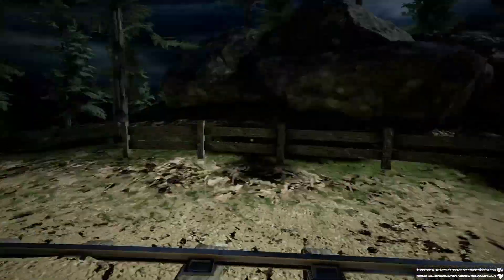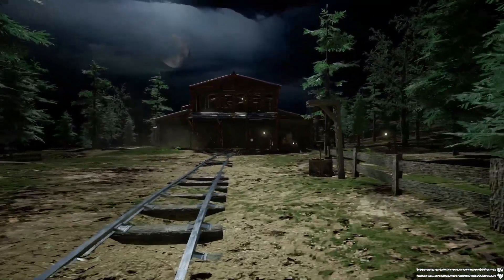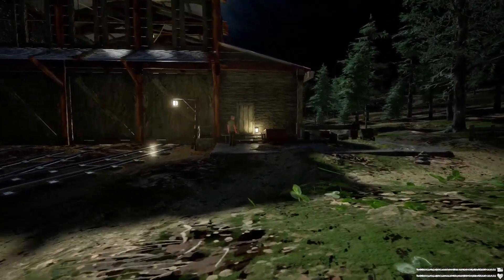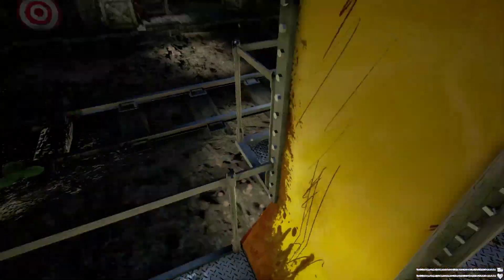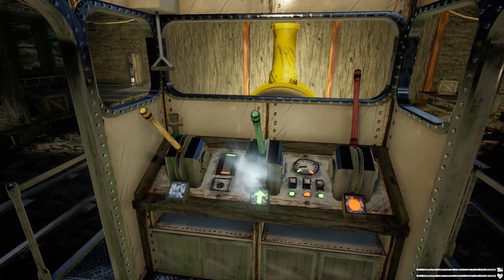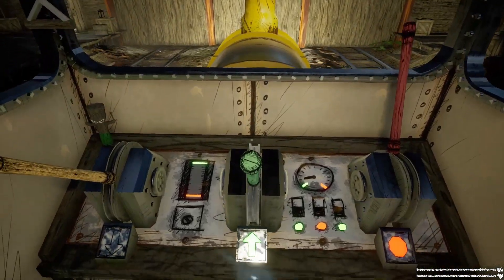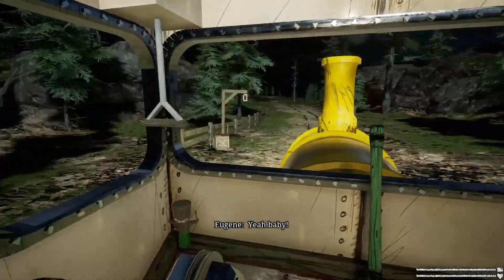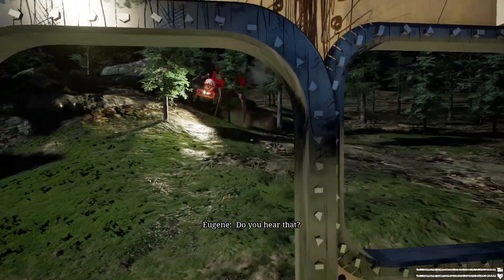If I delete this boundary with the command prompt console, I can walk through it now. I think if I bring the train through it, Charles will still spawn, so let's experiment with that part first. Let me get up here and get the key — key acquired. Let's go through all the tutorial stuff and talk to Eugene. I know Charles is still going to spawn, so if he does I'll just go back to where he didn't.